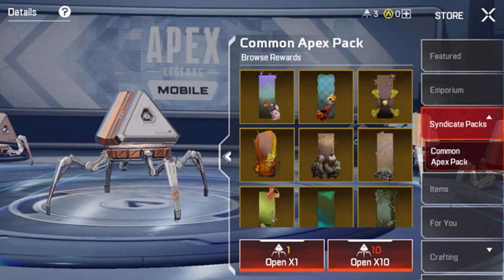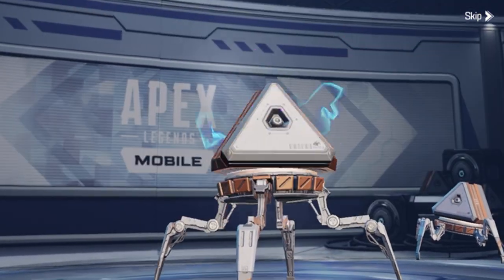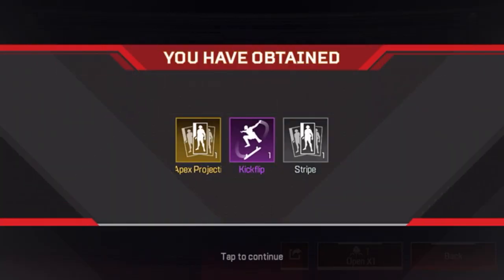Then you can see where it says open — you can do one or even ten of them. I'm going to click one right now and this is the whole look of opening packs, so you'll know once this happens that you've opened the pack and those are the items you get.